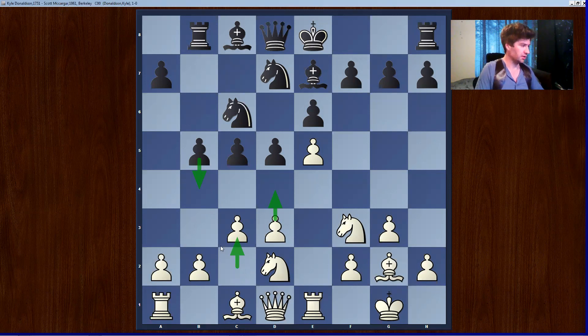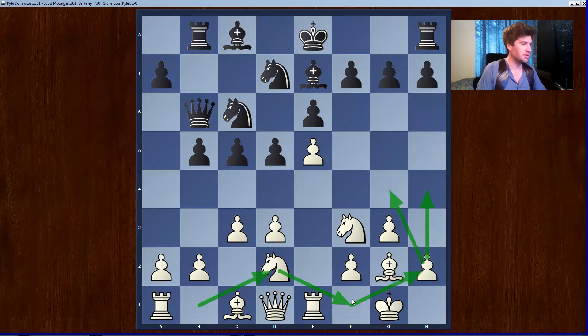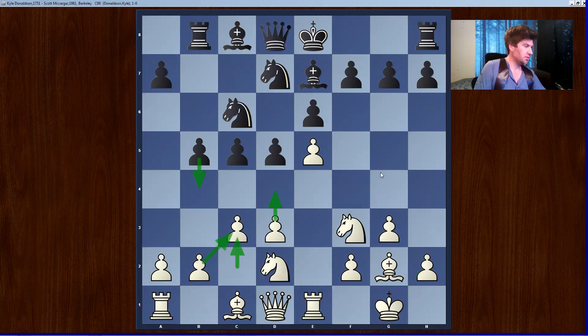He does play it. Queen d6 is a very French-like move. This may seem really slow what I'm doing, but it's a good maneuver — we're just maneuvering the knight over to the king side. Fischer would sometimes play h4 and try to get his knight over there. That's another way to get the knight to that square — the slow approach to this opening for white.